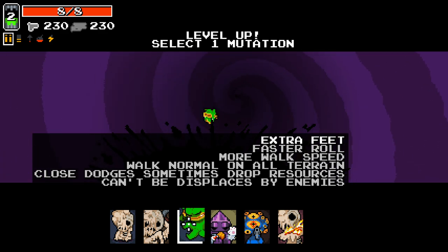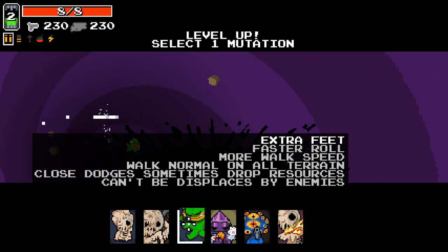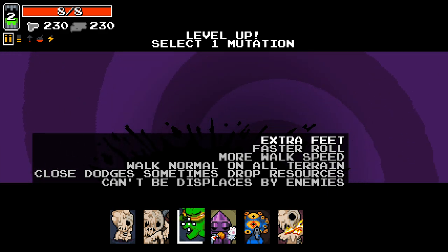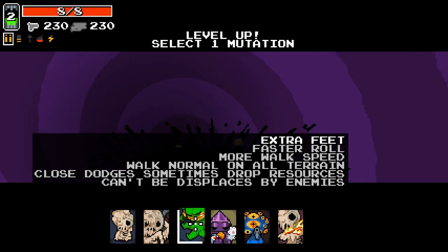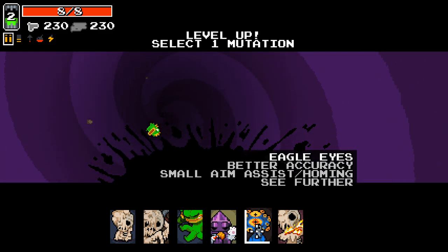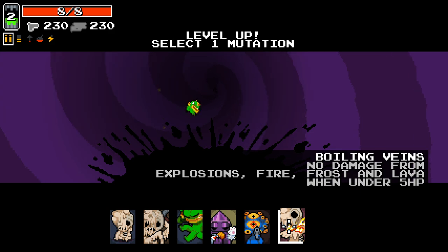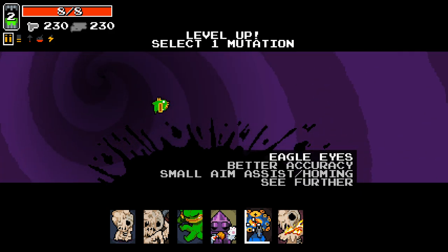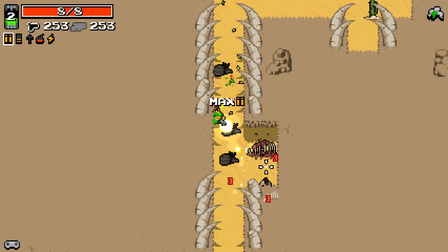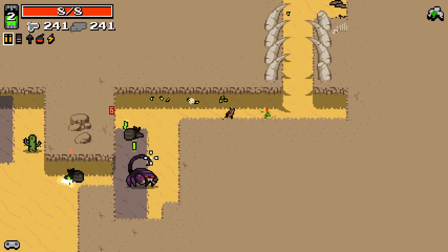Flexible Elbows: your secondary will reload while using your primary at lowered speed, but if it's already reloaded you gain a bonus 30% fire rate, and every enemy has a 10% chance to drop an additional item. Extra Feet gives faster roll, more walk speed, walking on normal terrain doesn't slow us down, close dodges sometimes drop resources, and you can't be displaced by enemies. Rapids Paw is 35% more ammo, health, and 10% more weapons. I think we'll go with Extra Feet - the near-miss rolls for extra resources sounds interesting.